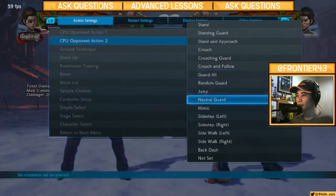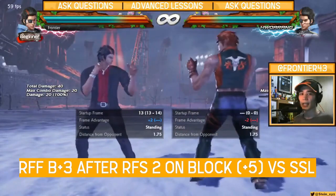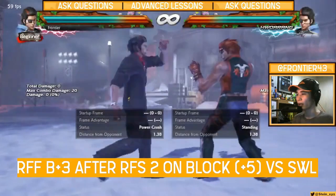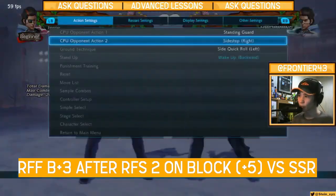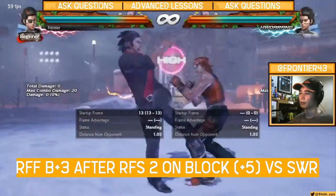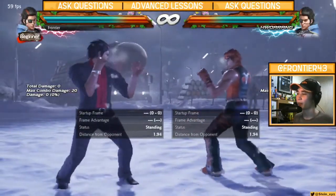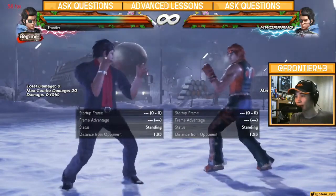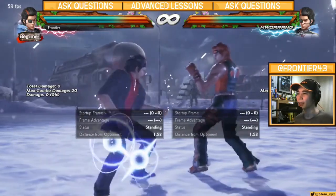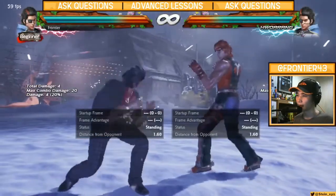RFF back 3 also tracks towards the left. If we put Horang in a situation — say RFS plus 5 — it's going to catch anyone stepping towards the left, including sidewalk left. Of course it won't work towards the right at all — that's always going to whiff. So to summarize: if your opponent stepped towards the left and you're in RFF, use RFF back 3. If you're in LFF and they're stepping towards the right, hit them with a counter-hit launcher — LFF back 4.